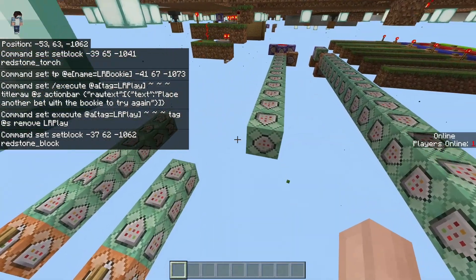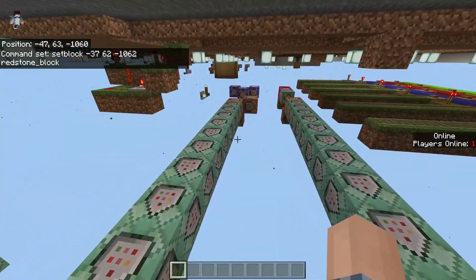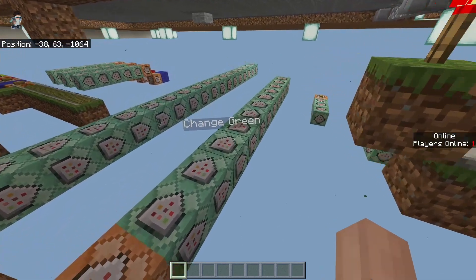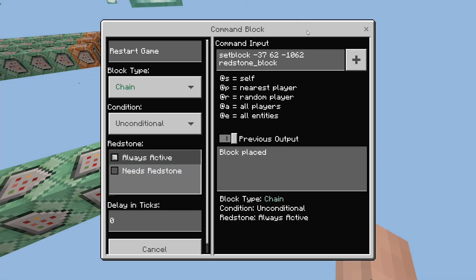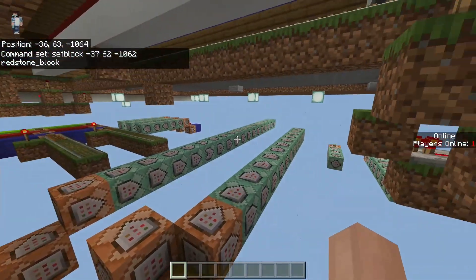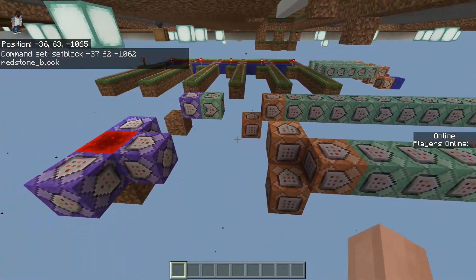The game is currently in a continuous loop — once it ends, it resets the redstone block and keeps repeating over and over. If you want to stop the game at any point, just go to the very last command block that says restart game and change it to a different block, like redstone or something. That command block won't trigger, and the game will end completely. So if you need to make changes after it's been triggered, simply change the condition of that last one and the game won't restart.